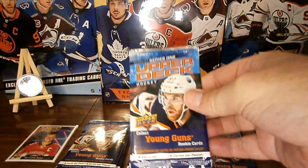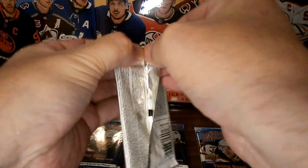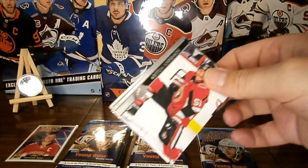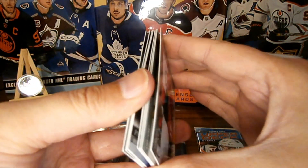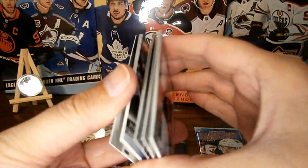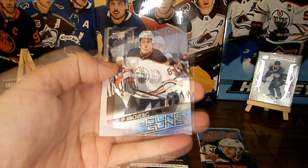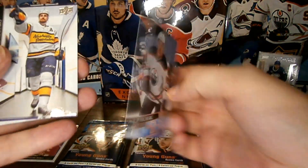Next pack from the first binder — hot packs. We've got some base. We've got a young gun — a Philip Broberg young gun. Very nice.